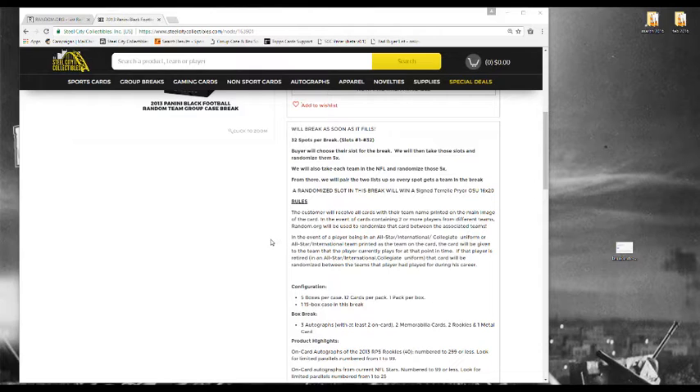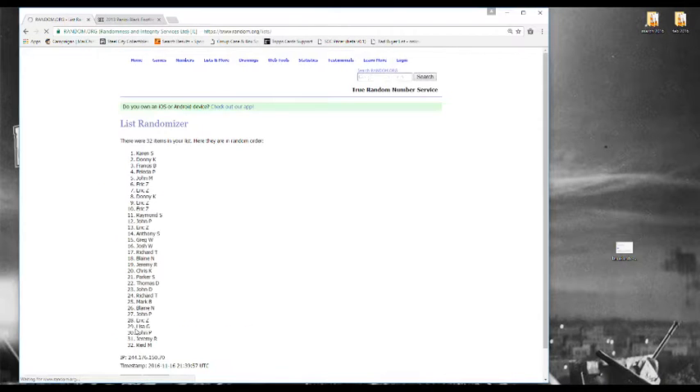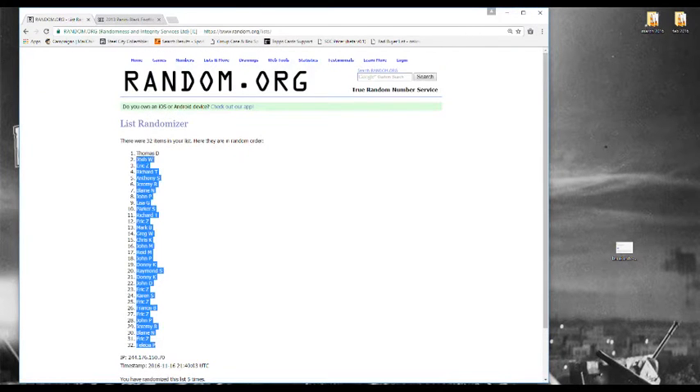Five boxes per mini case, 15 boxes in the break total — technically three mini cases. Let's go to random.org. We've got all our names here, we'll randomize this five times. I'll zoom in so you guys can see all 32 names and all 32 teams.